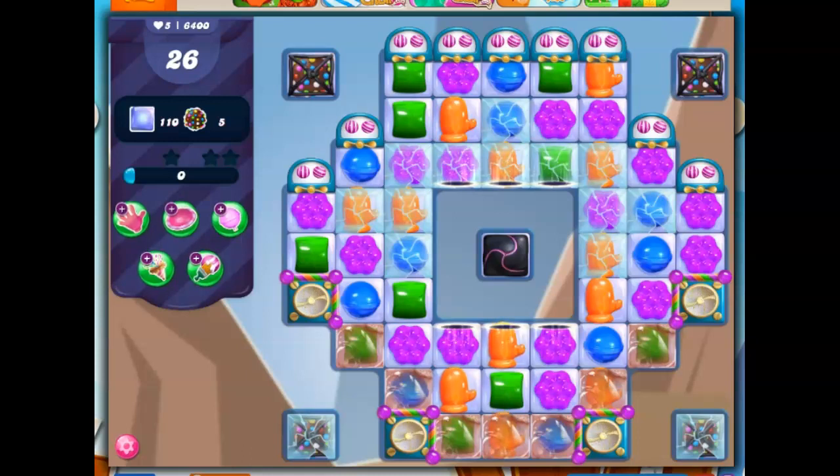Hi friends, this is Susie, your gaming guru, here to help you solve the puzzle of level 6400 in Candy Crush Saga, where we have 26 moves to clear out 110 jelly and collect 5 color bombs.